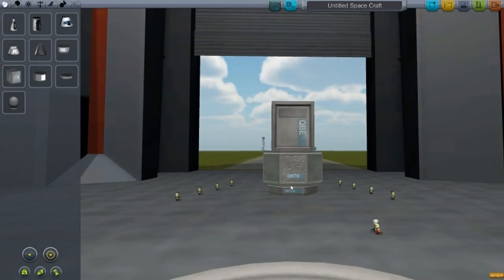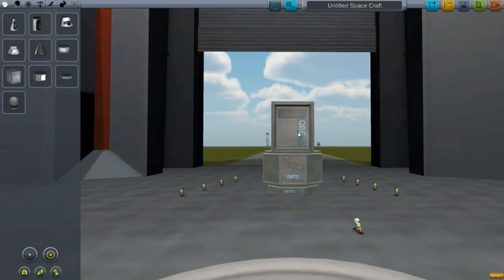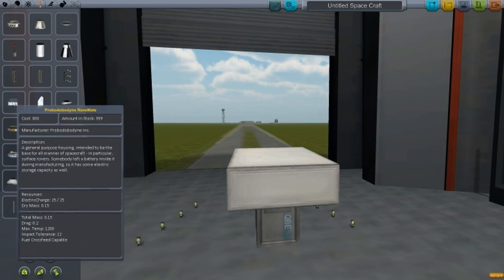The probe pods now have names written on them so you can easily identify what each one is called. The first part we're going to check out is the RoveMate. It has electric storage capacity and it is intended to be the bottom part or the base of your aircraft or a surface rover.